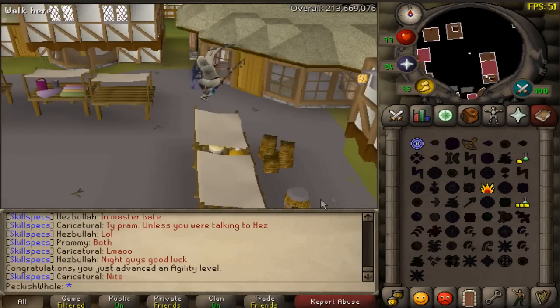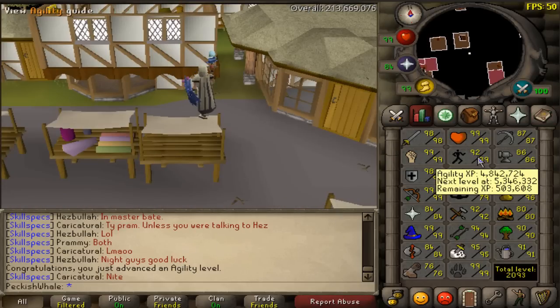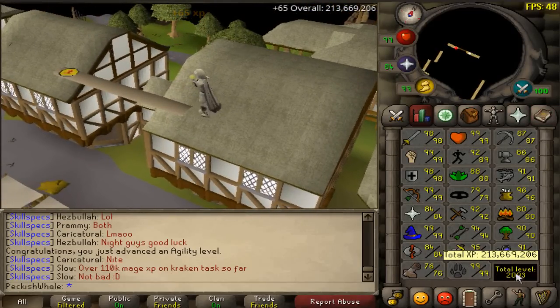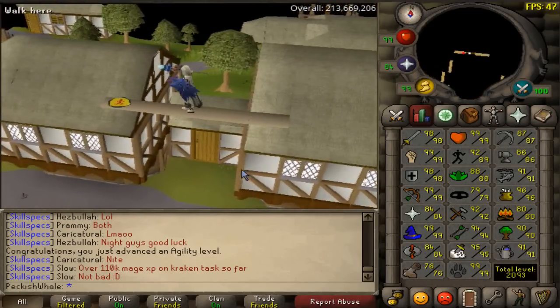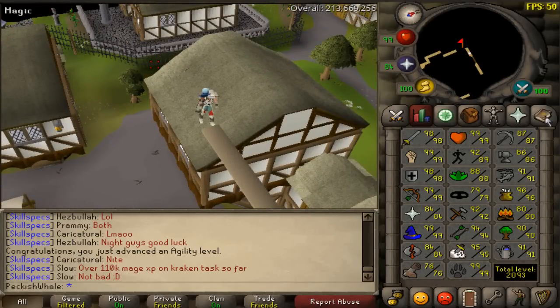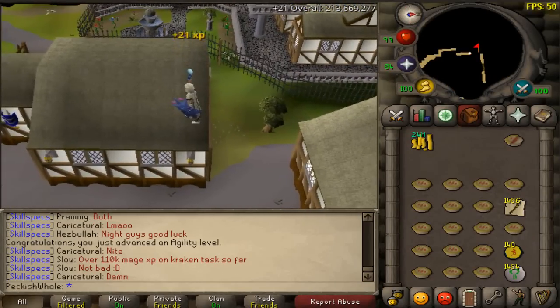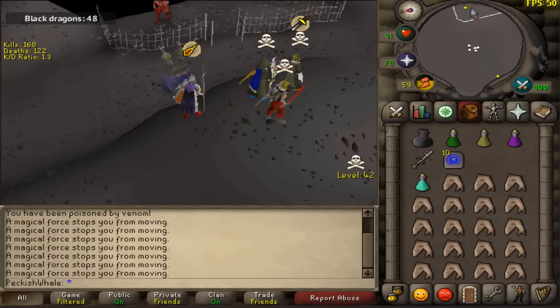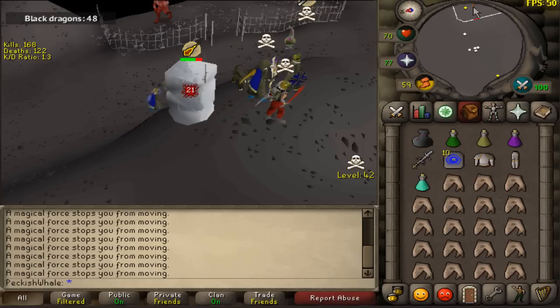I could need this rune heraldic shield — let's go check. Just missed level 89 Agility coming in and I'm actually quite surprised. We are very close to 2100 total on this account which is pretty damn awesome. 89 Agility — one level away from not having to boost this course anymore, which is going to be really nice.